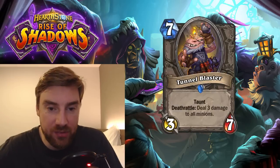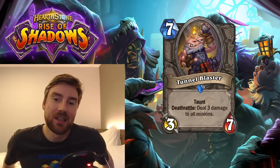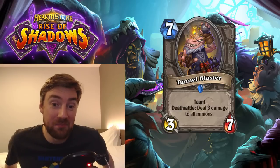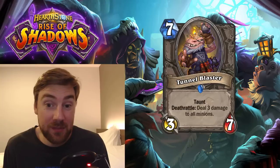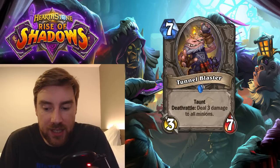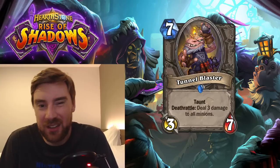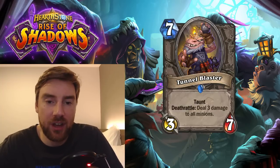Next is Tunnel Blaster, a 7-mana 3 attack 7 health Taunt minion. Deathrattle: deal 3 damage to all minions. This is a very good anti-aggro card — the only downside being it's 7 mana, so it's very difficult to get to turn 7 if you're already losing against an aggro deck. But if you do make it there, it's a big Taunt minion with a really negative effect for your opponent. If you consider that Hellfire costs 4 mana, you're effectively playing a 3-mana 3-7 with Taunt — actually quite good value. I'm just struggling to see outside of very defensive decks when you would use this. Warlock might want to use it, but they want their 1-1 Imps to die, and it's much better to kill them by trading than to kill them with this. Overall it's a pretty nice defensive option if you can make it to turn 7.